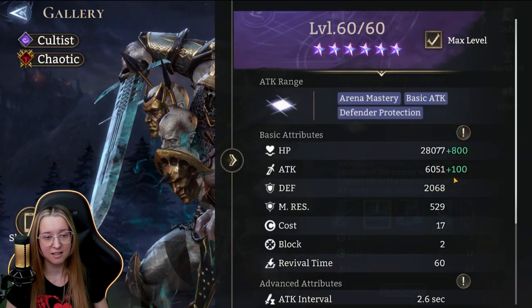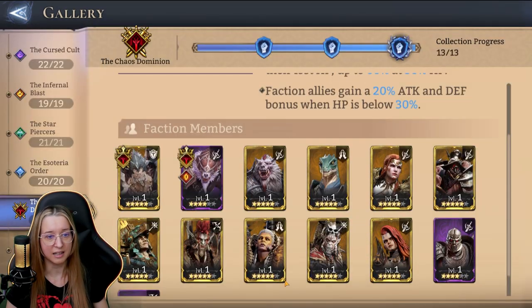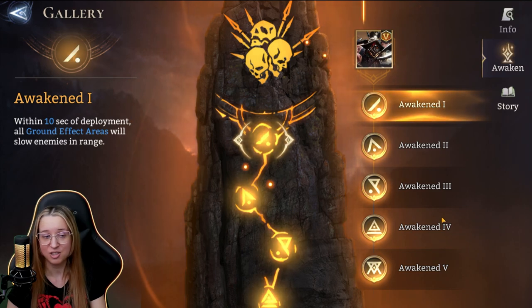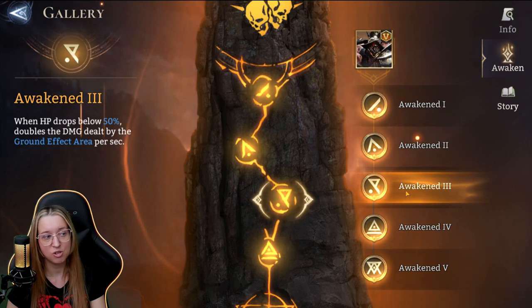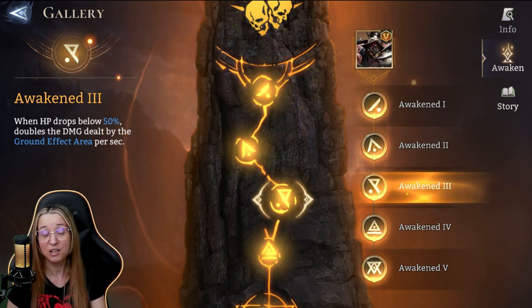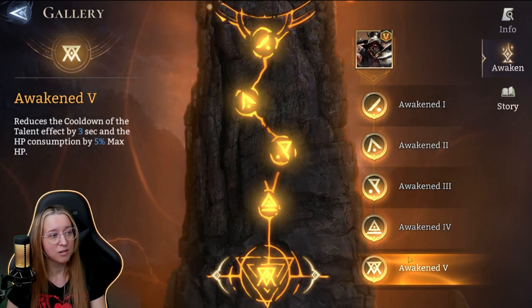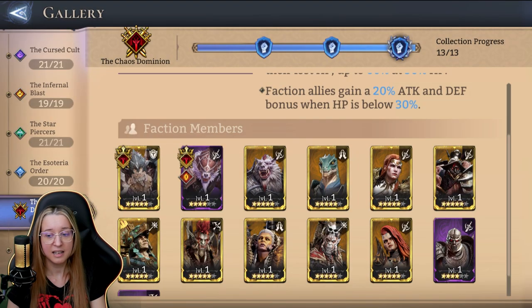His awakenings: one — within 10 seconds of deployment, all ground area effects will slow enemies in range. Two — attack percent increase. Three — when HP drops below 50%, doubles the damage dealt by the ground area effect per second. Four and five — increased crit rate, reduces cooldown of the talent effect by 3 seconds, and reduces HP consumption by 5% max HP. A really interesting hero that I'm very curious about.